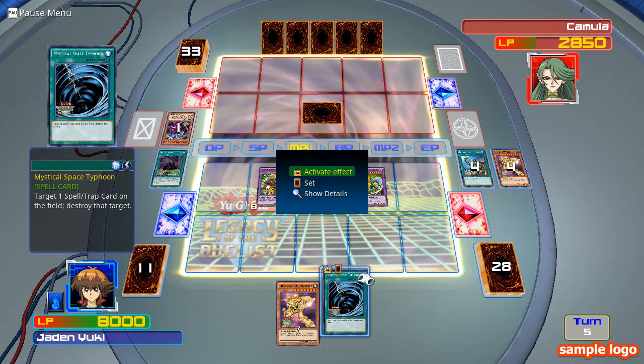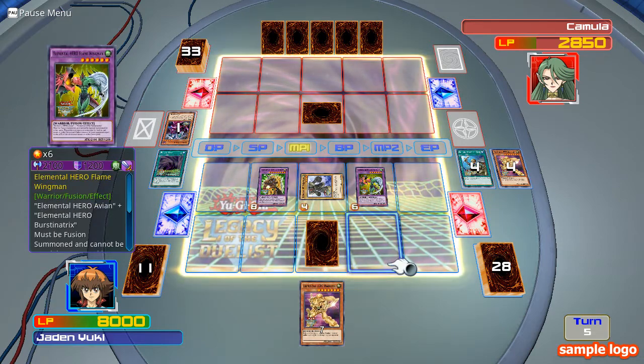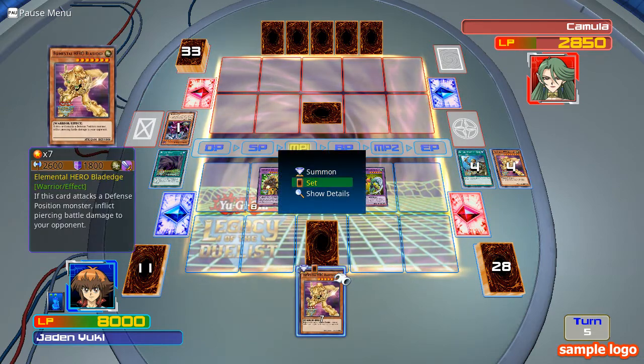Mystical Space Typhoon is a spell card that lets you target one spell or trap card on the field and destroy it. Now I don't need to worry about using it for obvious reasons, but it doesn't matter.